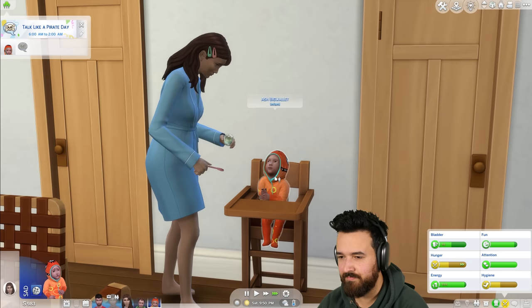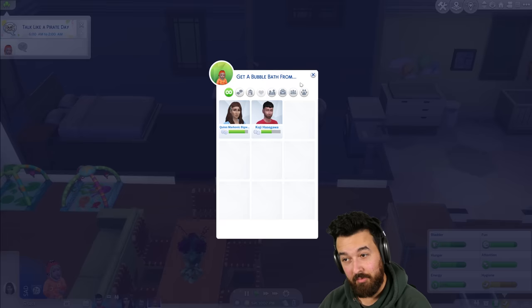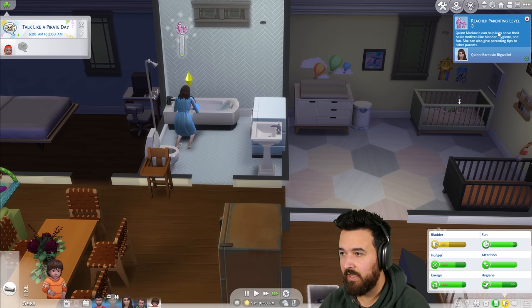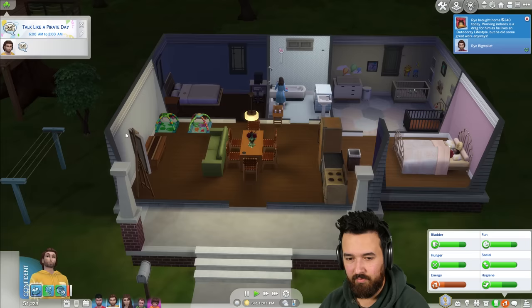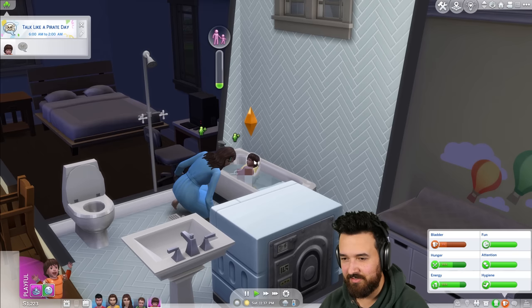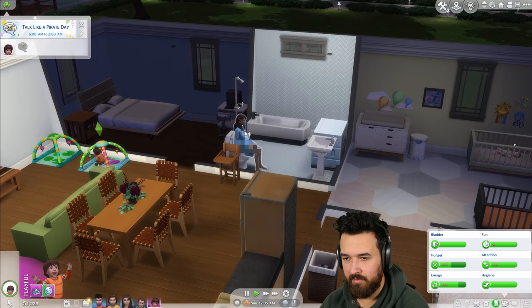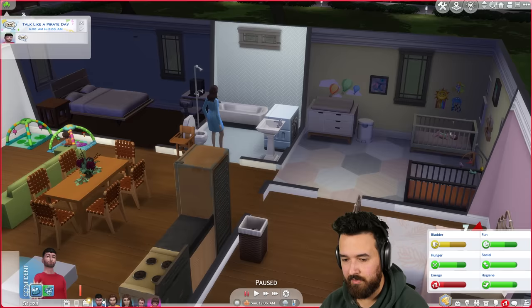Ash needs a bubble bath. Parenting level three — fantastic! Rye is home with some money but super tired, so go to sleep. Ash's hair looked like that because of the onesie — they also like their sleeping outfit. Ash is about to need a diaper change too. Quinn, did you finish Talk Like a Pirate Day? You haven't — you need to get up. Quick gossip about booty before time runs out!